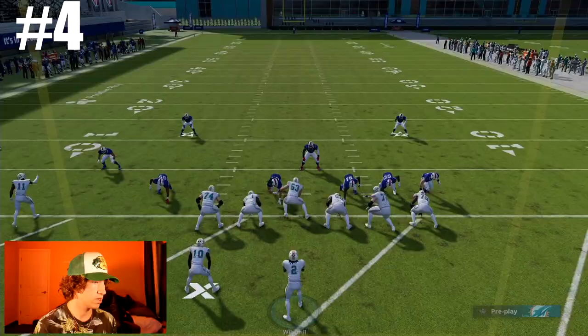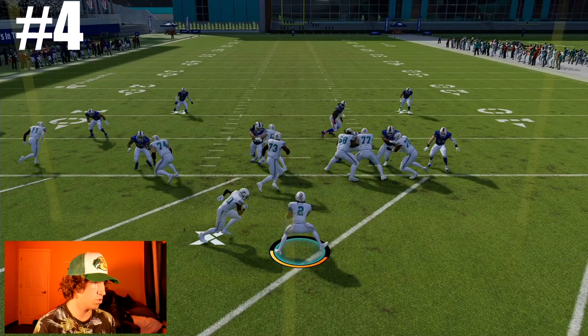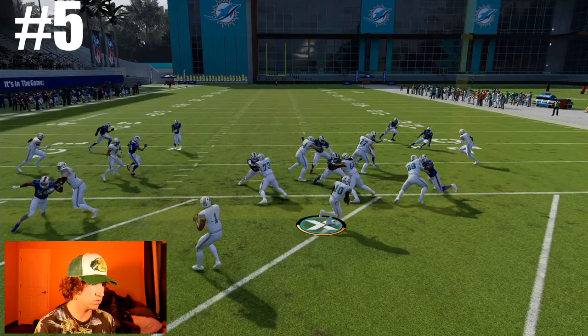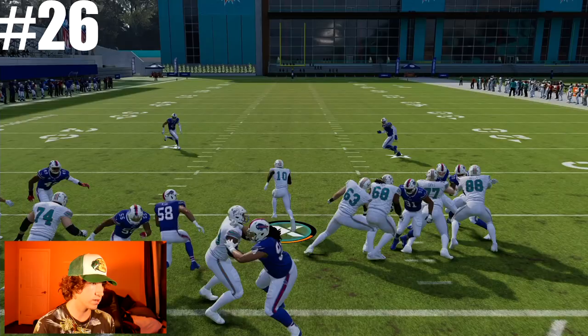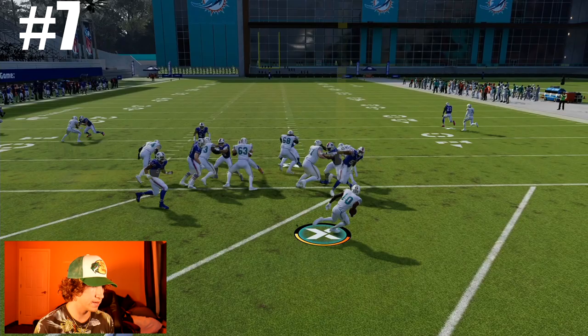Number four - keeps it. Number five - inside zone, get the outside zone, juke these guys. Number six. Number seven - let's try a spin move, get outside. We can outrun that guy - we might have it. Just no jukes here, all running. Nope. Number eight - left side, spin move in the beginning stages. Nope.